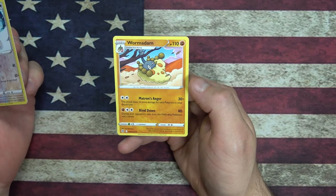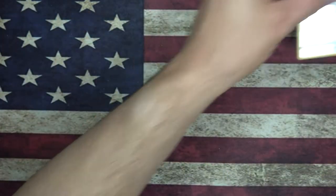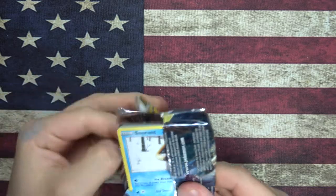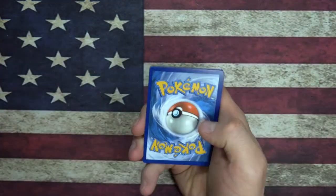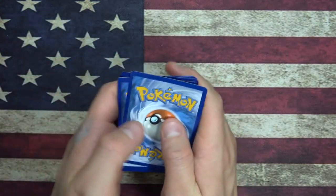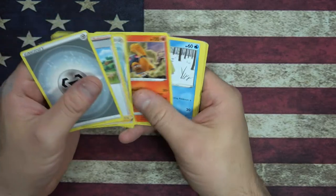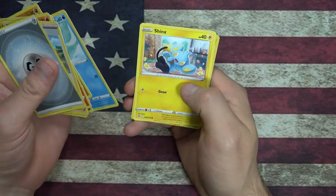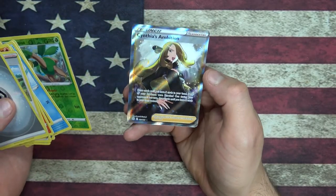So Wormadam — does it have like one of each different type of evolution? That's kind of cute. Alright, halfway through the box, let's get it going. Let's keep the speed up. Code card, there you go — one, two, three, four. So we got energy, Berry, Klink. Reverse Foil Tropius and a Cynthia's Ambition foil — full foil. Let's get a sleeve on that real quick.